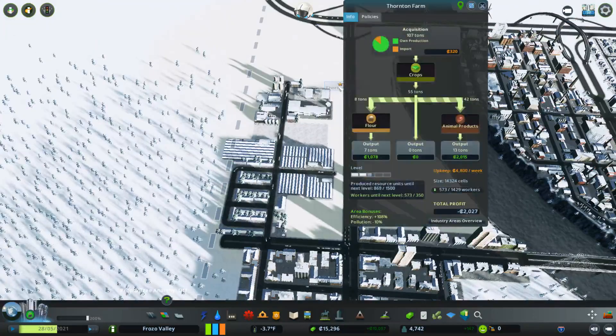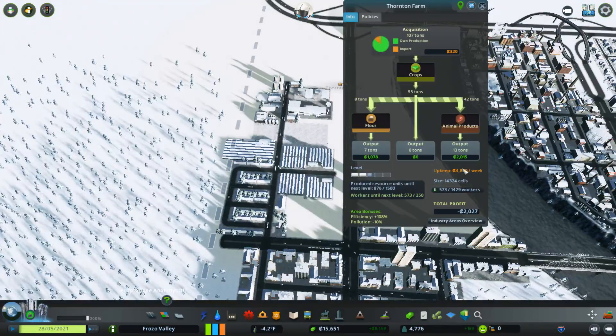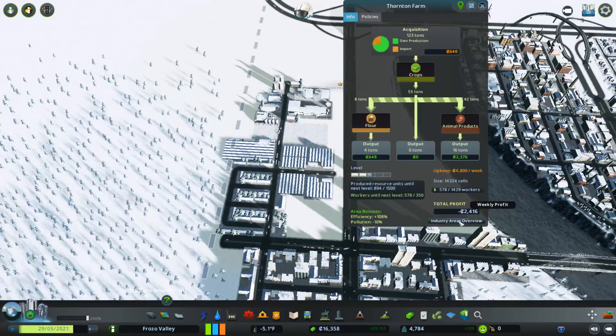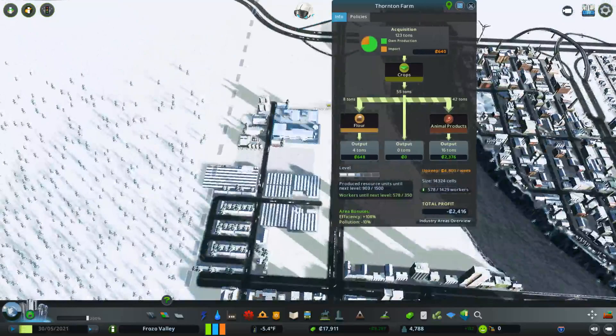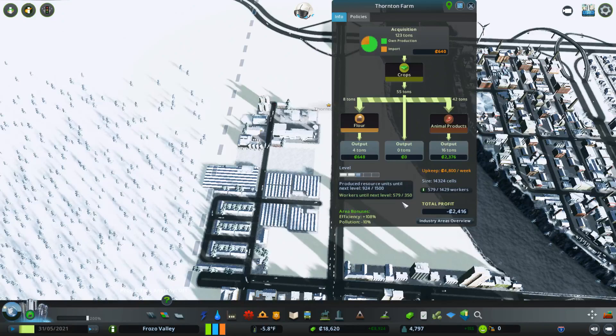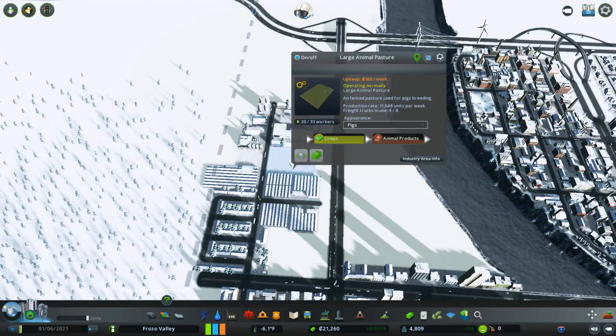How many workers? I'm losing money. So that's not where my profit's coming from — it's coming from the new houses I built. We have plenty of workers to get to level three, but I think we'd need to expand some more to get to level four.